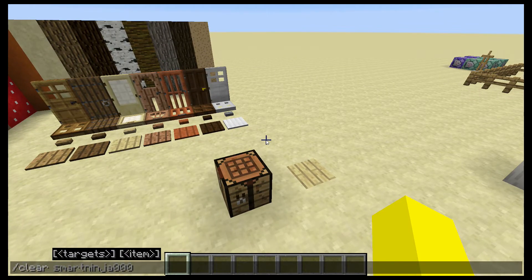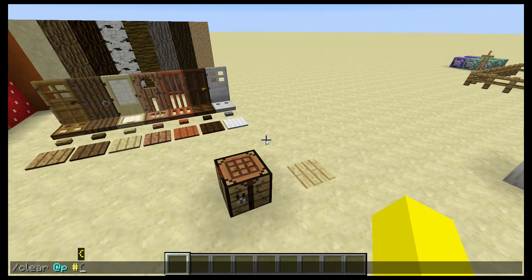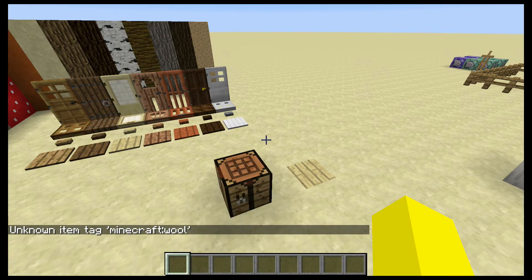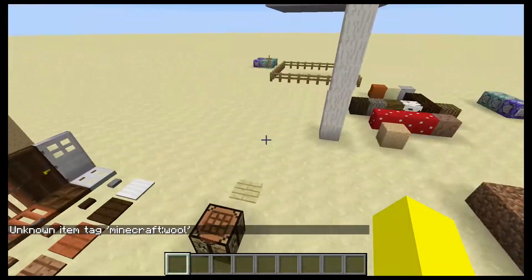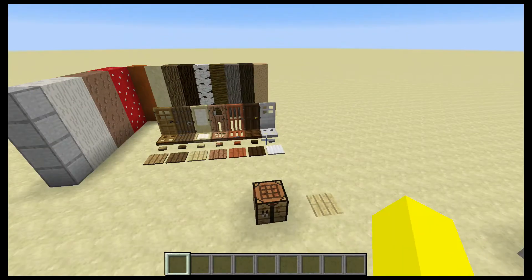I can show this off by doing /clear @p. You'll see there's #wool and #planks. Now these are broken, which is a shame. I mean, the snapshot just came out. I'm in a Discord server and TinderBud is explaining that they're kind of broken right now. I did try to make my own, couldn't get it to work.